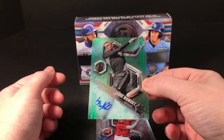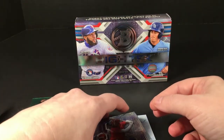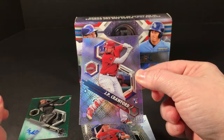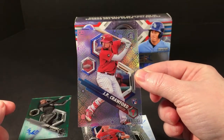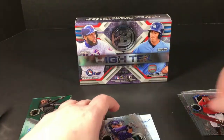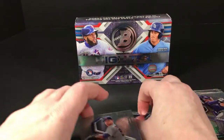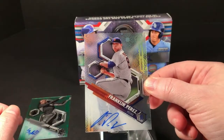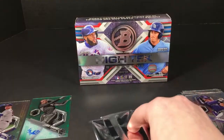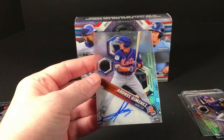We still got a redemption to look at — maybe that'll be something good. JP Crawford purple rookie numbered to 191, Kyle Wright, and trying not to look at this redemption — Franklin Perez is autograph number two. Alright, we've got one more autograph and the redemption. Jimenez — that's not bad, I like him.